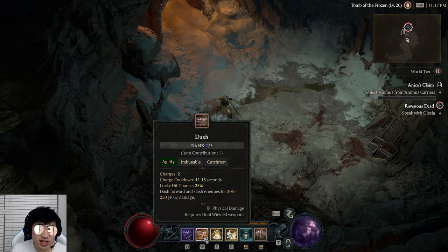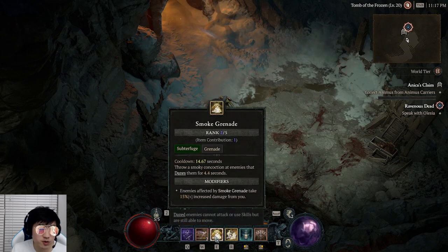On our W, we have Dash, which is our mobility. On our E, we have Smoke Grenade, which stuns an enemy for about 4 seconds, and we do 15% more damage to them.